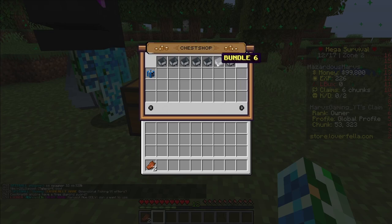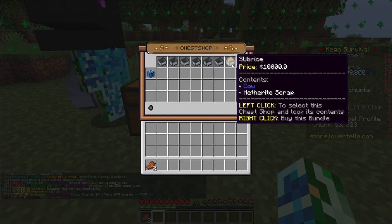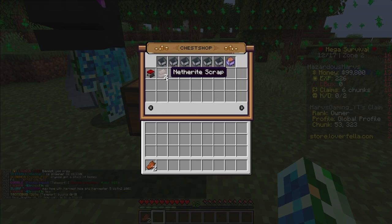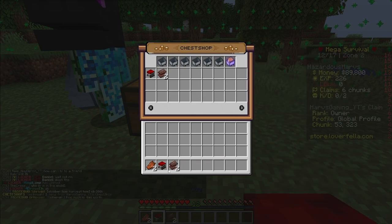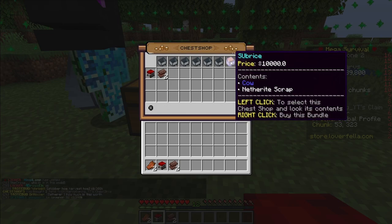For bundles, you'll see there are six bundles not fully filled like we had, and only one named 'subrice.' It contains a cow head and a netherite scrap. To view what's in a bundle when you're buying from someone else, you can left click and it will show everything that's in the bundle — a very nice feature that makes sure you aren't getting scammed. You know what you're getting and the number of items per bundle. To buy this bundle, we just right click and it's added into our inventory — we lose $10,000, which is the price shown at the top.